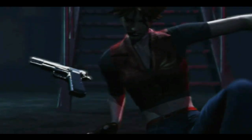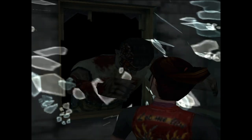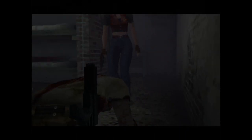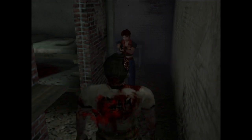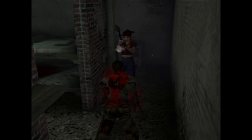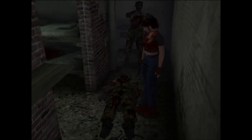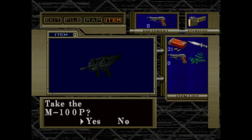In Code Veronica, you take control of Claire Redfield, the down on her luck survivor of Raccoon City who is now a bonafide action hero — just kidding, she's still caught off guard by zombies somehow. About 10 minutes into the game, Claire is ambushed by a zombie guard who just so happens to be carrying two Calico M100Ps. Why was this man using two weird .22 pistols as his primary means of defense? I have absolutely no clue. The Calicos in-game are correctly called the M100P, even though that should probably be plural.